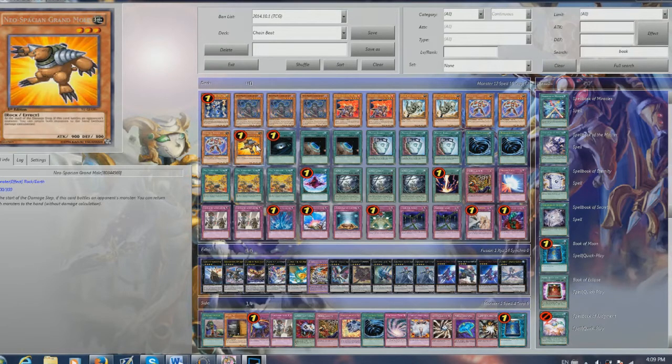I played one Neo-Spacian Grand Mole just for a card to get rid of annoying stuff. So if they have a really big beater that can't be destroyed, or just anything that you need to get rid of, this card can pop it back into the hand or bring it back to the extra deck. It's just overall a really good card.